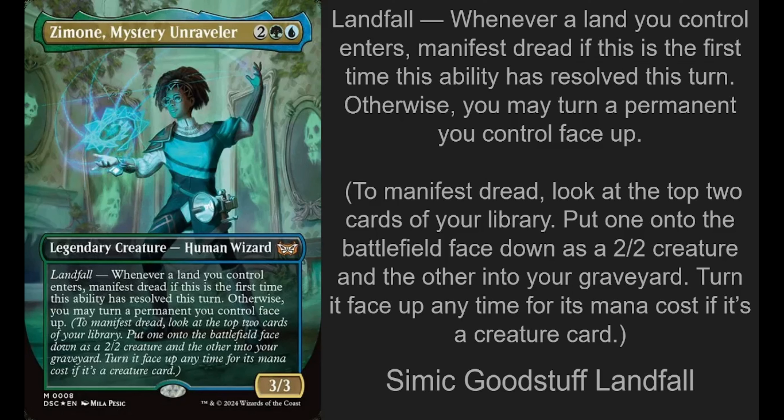Zimone is a 4-mana 3/3 with Landfall. Whenever a land enters, manifest dread. If this is the first time this ability has resolved this turn, manifest dread — otherwise you may turn a permanent you control face up. To manifest dread, look at the top two cards of your library, put one onto the battlefield face down as a 2/2 creature and the other into your graveyard. Turn it face up any time for its mana cost if it is a creature.